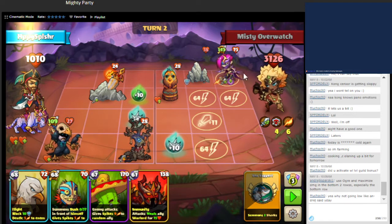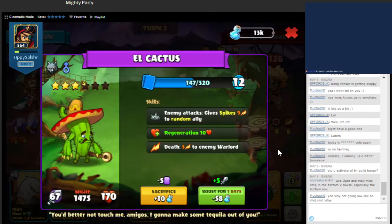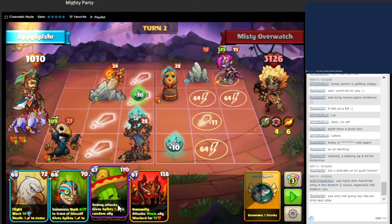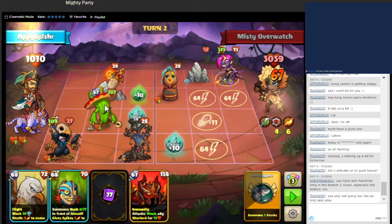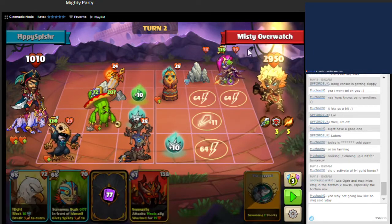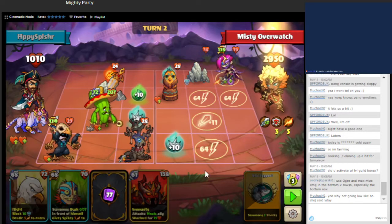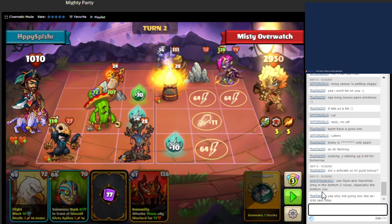We're going to continue on and summon this unit. We'll summon this unit here — good defense, also good attack. This unit's going to take some pentagram damage, but it will end up killing this unit because of their battle ability. We're going to continue to go low and see if we can control the board that way.